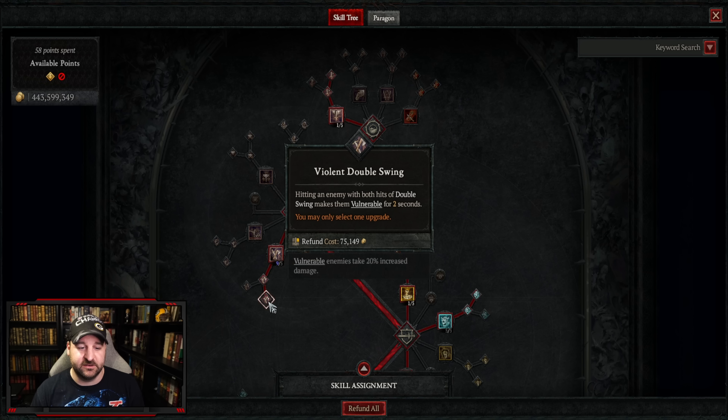This build is super strong — let me show you how to use it in a nightmare dungeon. Here's a tier 96 dungeon: doing basic attacks, stunning enemies, using ground stomp, using challenging shout to make them weaker, then cleaning up. Look at all that burst damage from double swing. If you need survivability, back up until your shouts are back, then go in, slam, do the challenging shout, and explode stuff with barber. We do so much damage with knockdowns and stuns that we stay alive through most of it.